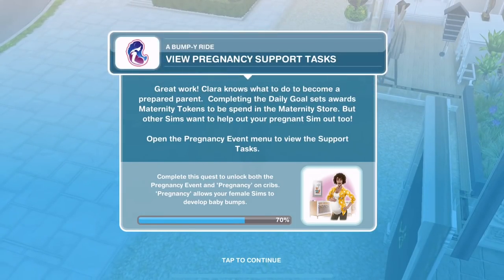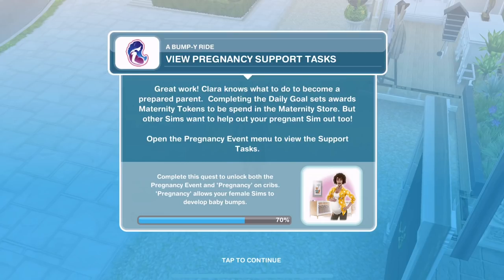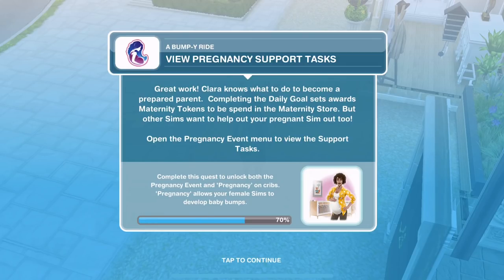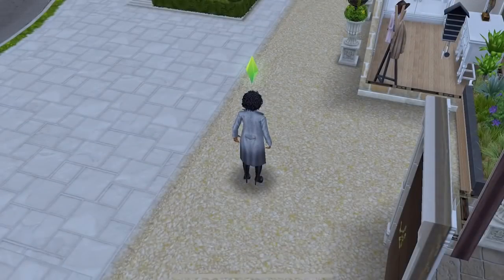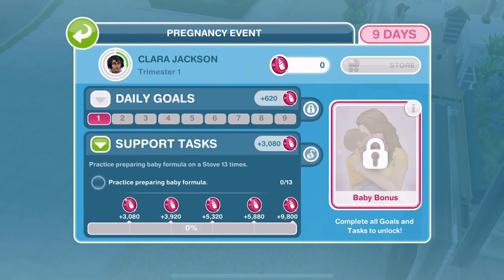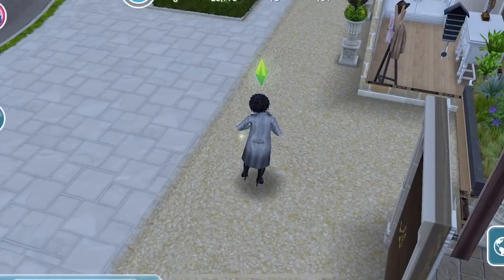Now view pregnancy support tasks. Great work — Clara knows what to do to become a prepared parent. Completing the daily goal sets awards maternity tokens, but other sims want to help out your pregnant sim too. Open the pregnancy event menu to view the support tasks. So these are tasks that other sims can do. Back in here: support tasks — practice preparing baby formula on a stove 13 times. Other sims do these things to support our sim in their pregnancy. That's amazing.